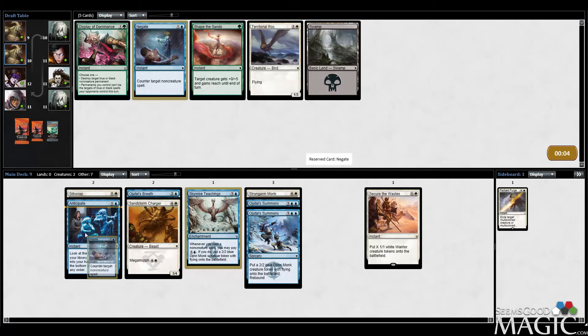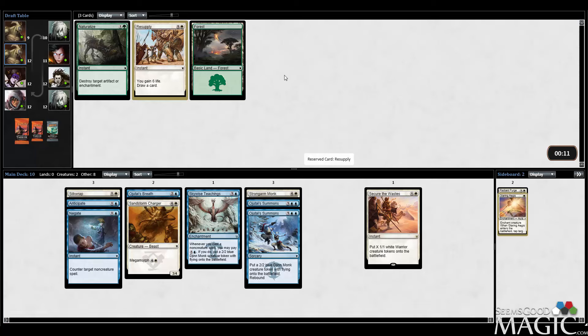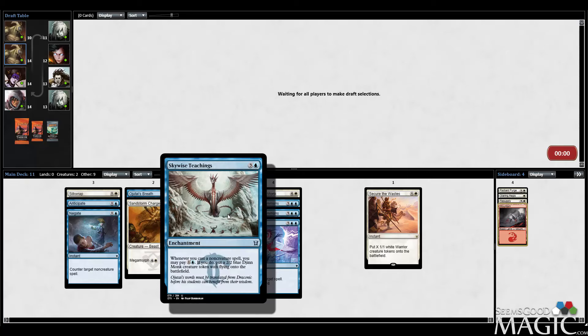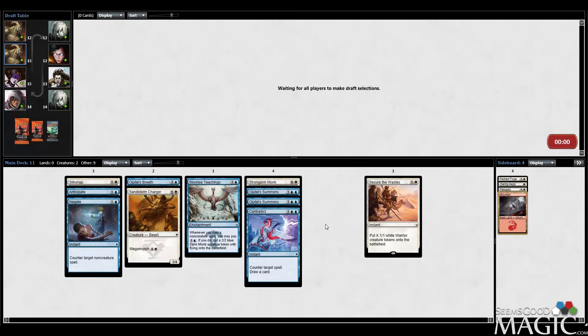We'll take Negate over the Territorial Rock. I want to at least have one Negate, at the very least for sideboard. I'll take Glaring Aegis — I don't think there's a good chance I play it. Resupply I've sideboarded into. Contradict — I'm fine playing it, but this doesn't really strike me as a deck that I'm going to want it in, because I'm probably going to be on the lookout for more Ojutai Summons, which are just insane with Skywise Teachings. Skywise Teachings and Strongarm Monk are really going to synergize well. I've got some high hopes for this deck.